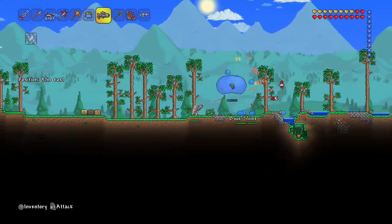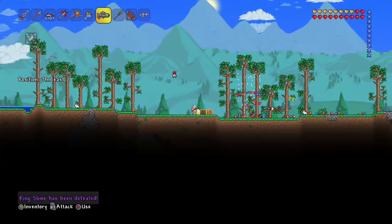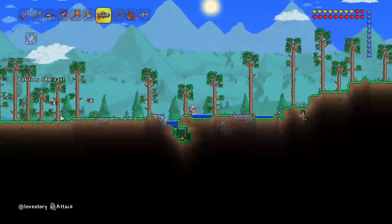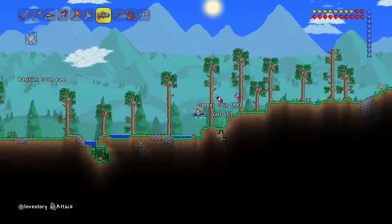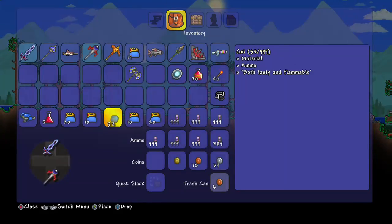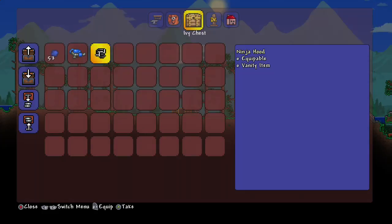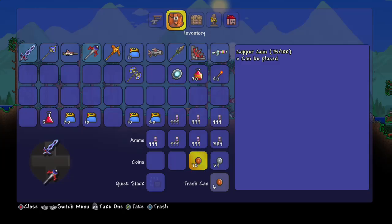Let's use the Piranha Gun first. Basically, this is what it does — you just shoot it once, keep holding it, and it kills all the rest. These little slimes do count as stuff that the boss dropped, so I will actually be picking all that up. We did get a Slime Gun and a hat from that first one, and we did get some gold.